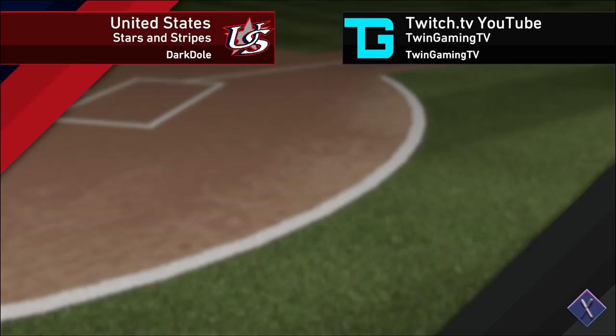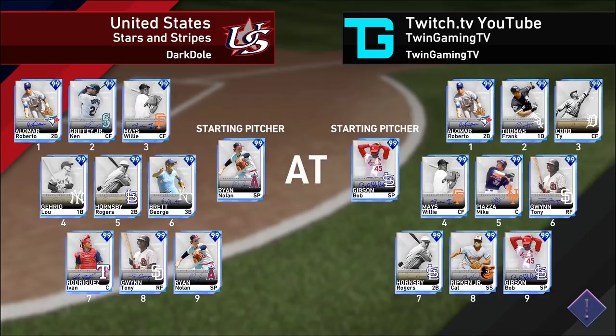We're playing the United States Stars and Stripes. Our opponent has 99 Roberto Alomar, Griffey, Mays, Gehrig, Hornsby, Brett, Pudge, Gwynn, and Nolan Ryan on the mound. We have 99 Bob Gibson on the mound. He pitched our last ranked season's game for us — had the complete game, one run outing. Hopefully he could do the same, maybe even get that shutout here today as we're the home team.